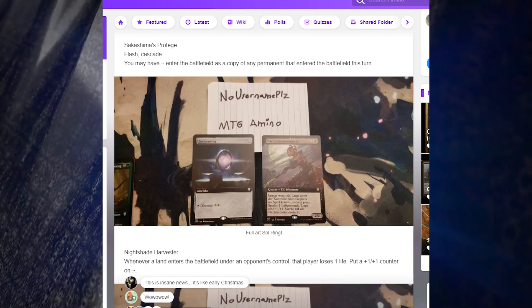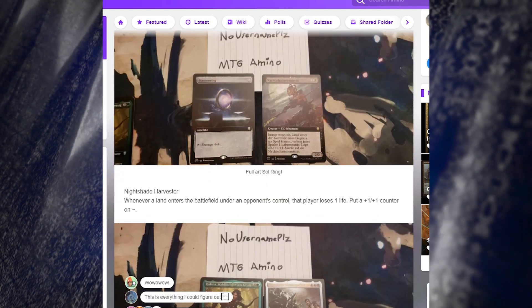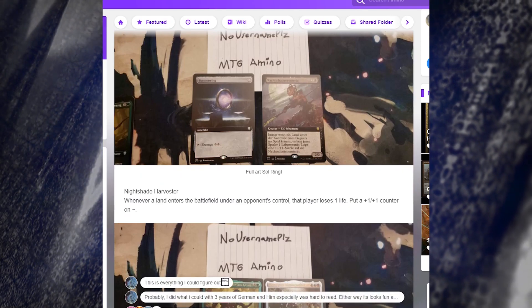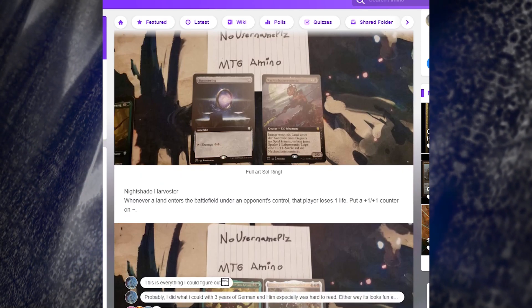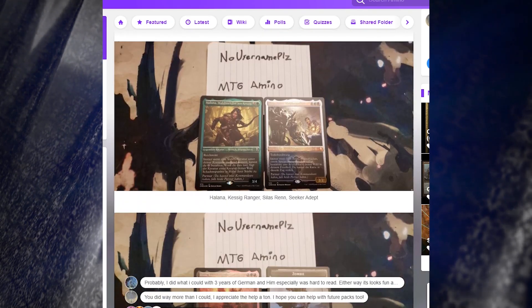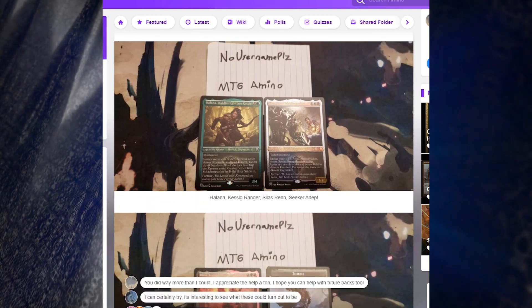We also have Nightshade Harvester: whenever a land enters the battlefield under an opponent's control, that player loses one life and you put a plus-one plus-one counter on it. Two more cards appear to have the etched foil treatment we saw on Prossh earlier - I love that design, it's almost embossed.